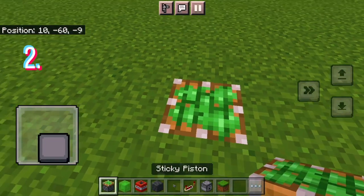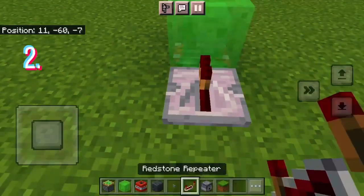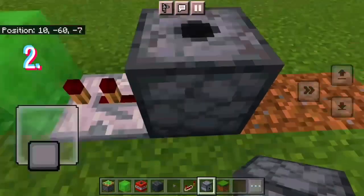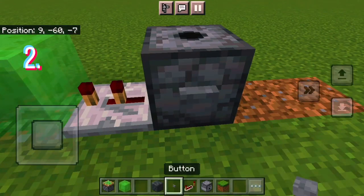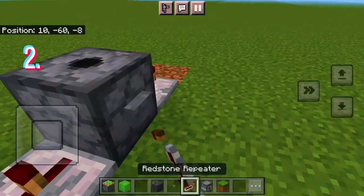And number two — this is an actual TNT launcher. You want a sticky piston, a slime block, and a redstone repeater facing that way — click it once. Make sure the dispenser is facing up, put TNT in it, place a button on the side.